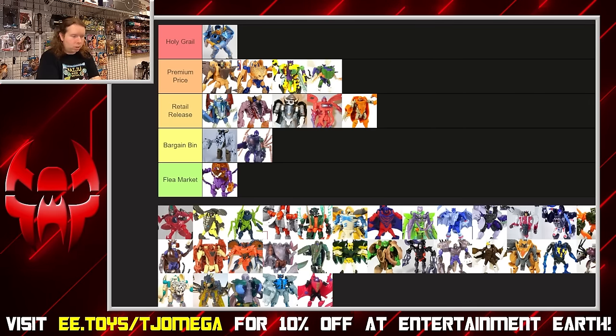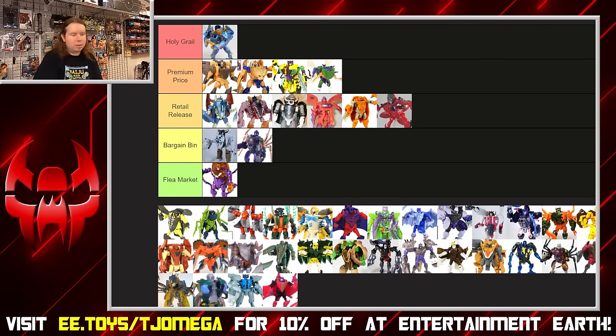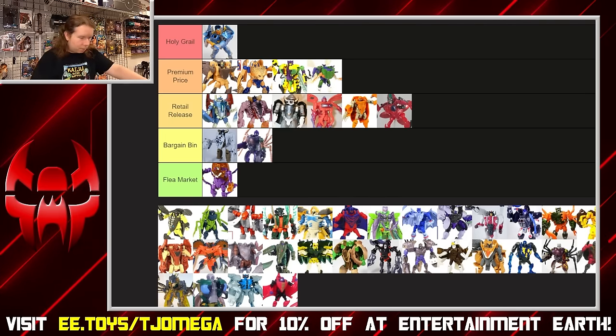Inferno is another iffy one. Toy-wise he looks fine, looks cool — giant ant mode works fine — but he does suffer several issues. He is very back-heavy in robot mode and his legs often don't have the joint tightness needed to support that. He's also very difficult to stand up in ant mode on his ant legs. Gimmick-wise the big spinny butt gimmick works fine, but if I'm going by just how good the toy is, he's not that great. I kind of want to put him bottom of retail — I feel like that's disrespecting him given how nice his character is in the show.